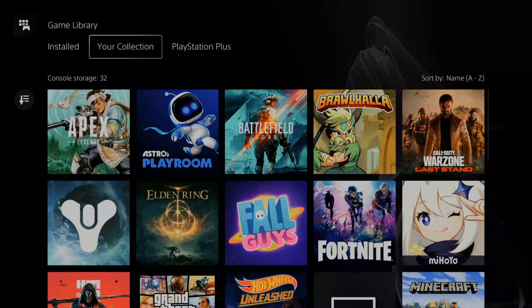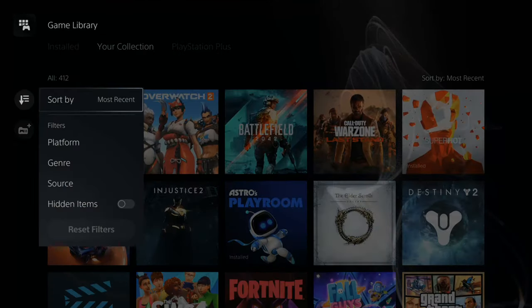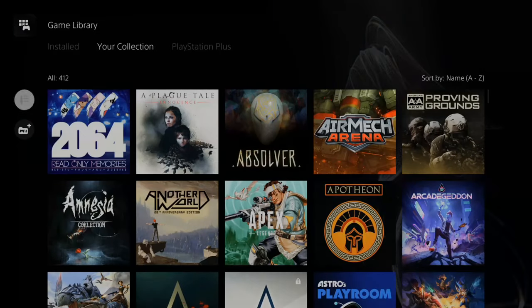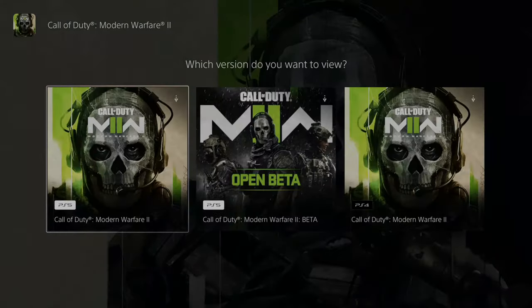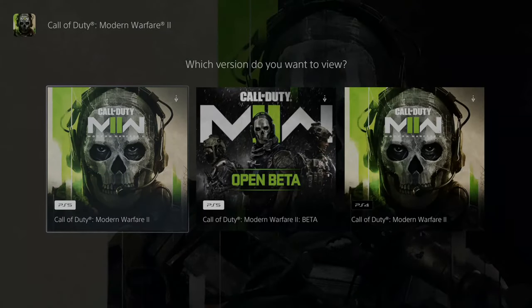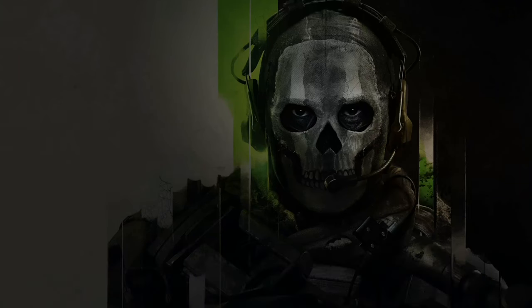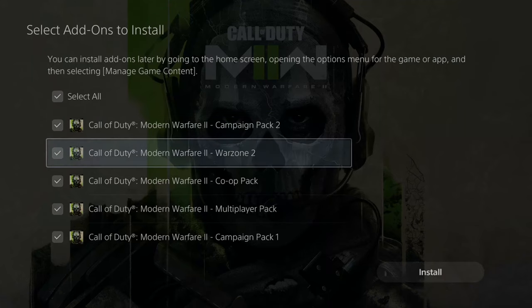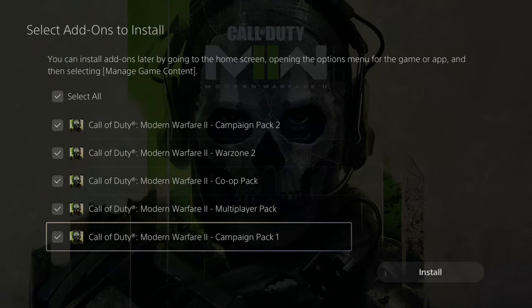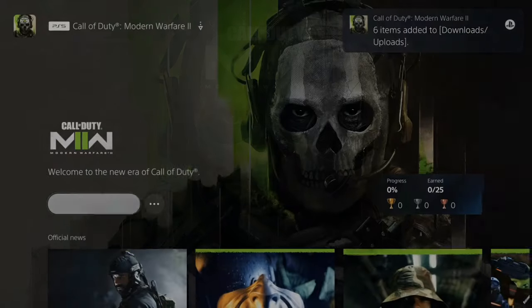Then go over to the Game Library. On the top, use the D-pad and go to your Collection — here's Call of Duty right here. Otherwise you can go to Sort By and select A to Z; you may need to scroll down until you get to Call of Duty. Select it, here's Call of Duty Modern Warfare 2 — let's get this back onto my PlayStation 5. It will be added to my download folder. Select all, make sure everything is checkmarked, and go to Install.